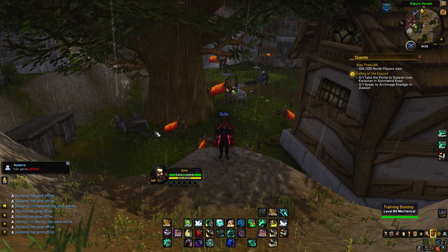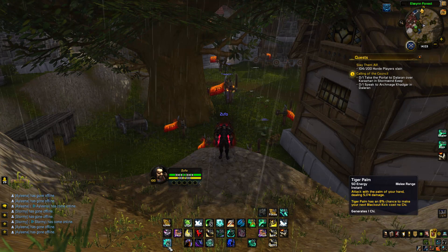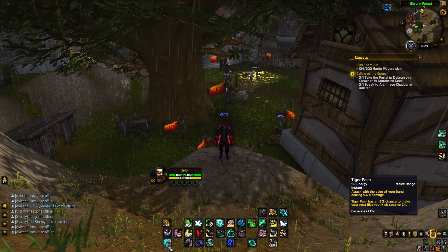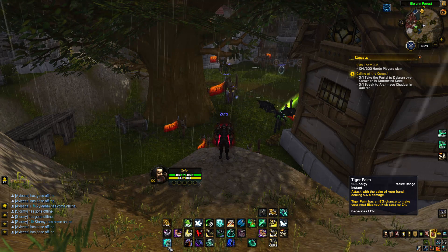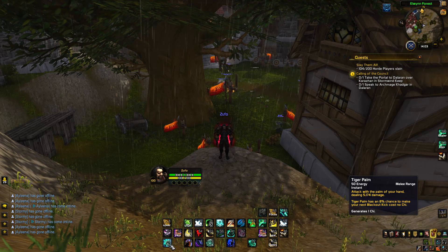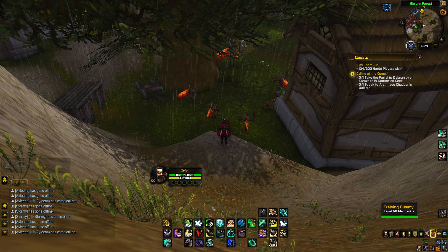First of all let's talk about abilities. The Windwalker Monk changed quite a bit. For example, Jab is gone — we now have Tiger Palm. Tiger Palm is basically our Jab; it attacks with the palm of your hand dealing damage. Tiger Palm has an 8% chance to make your next Blackout Kick cost no chi. It generates 2 chi — it says 1 here but it should generate 2. It costs 50 energy and it's basically our energy dumper slash chi generator.